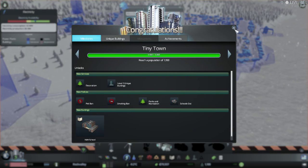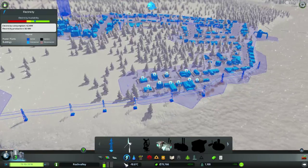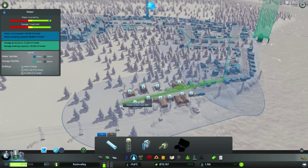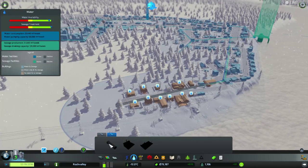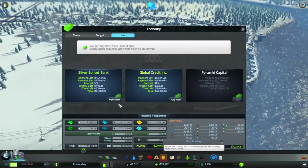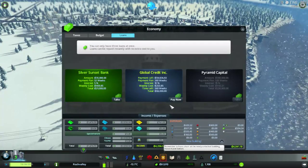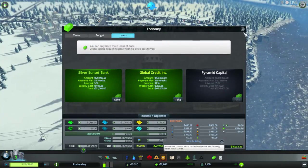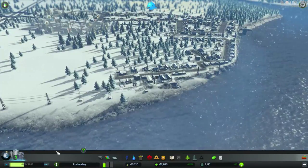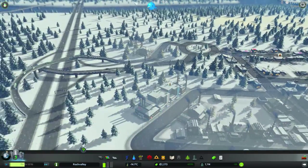It looks like we've made it to a tiny town, which is great news for us. Let's extend that out here. Looks like we've got plenty of water. I'm going to go ahead and pay off one of the loans, then pay off the other loan with that money. Smart thing to do, even though I just turned around and borrowed it — but at least it will help the city make some money in the overall long run.